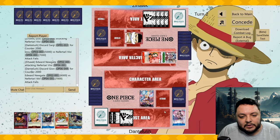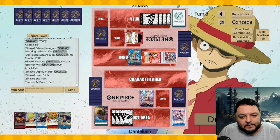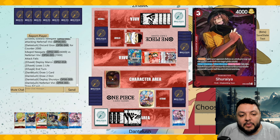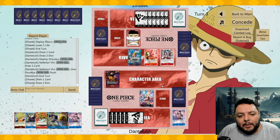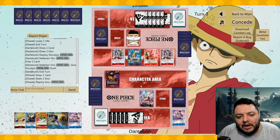Going early on into this is very good for him. He attacks for six, forcing us to combo. He plays Marco — definitely what he needs to be doing. Now I would attack the Makino but since he has the blocker, attacking it seems kind of pointless. It's just a 5k that can be blocked, and I have to defend my Shura — it's fine to do it this way.